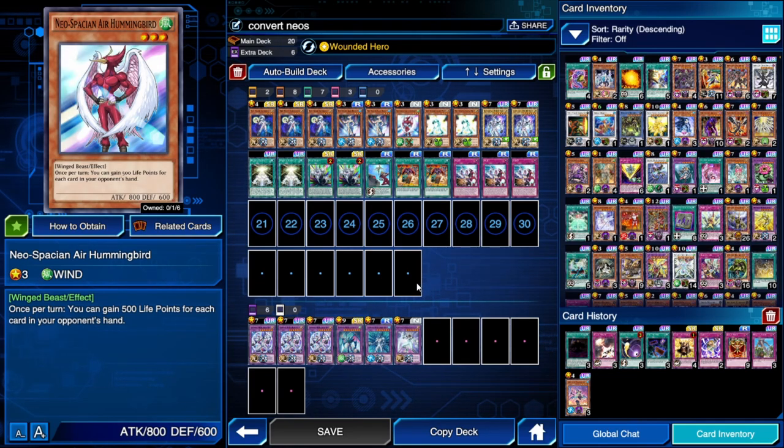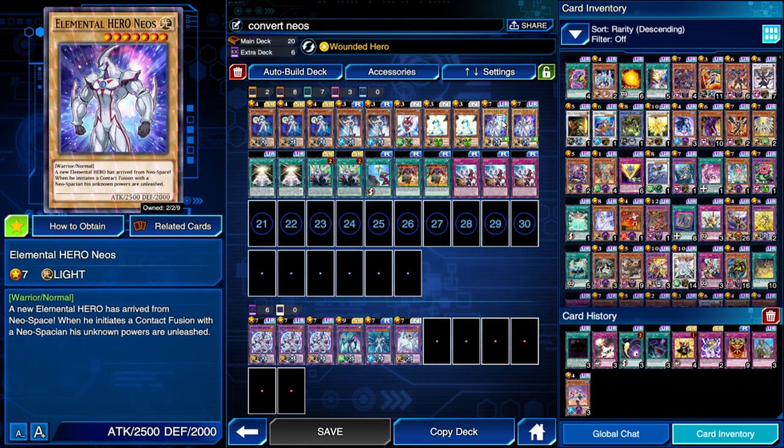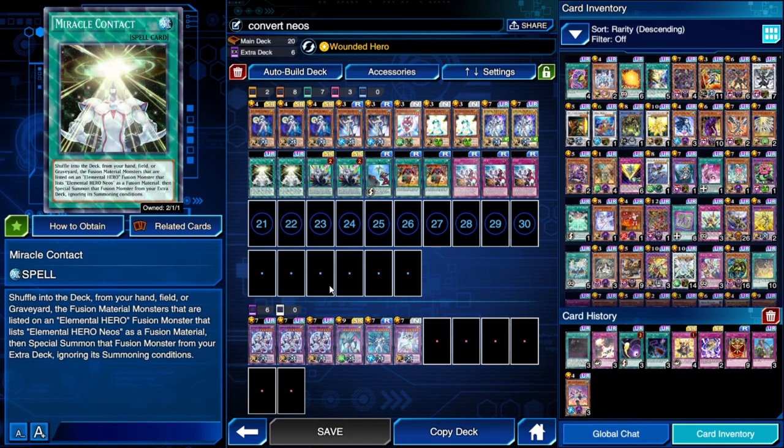We have Glow Moss, which gives access to Glow Neos and can stall your opponent. Of course, Elemental Hero Neos — only a couple are enough because Neospace Connector can bring him out easily. A couple of Neos Fusion, and a couple of Miracle Contact which can recycle monsters from the grave. Keep in mind: having Neospace Connector and Miracle Contact in your starting hand means you have access to Brave Neos.